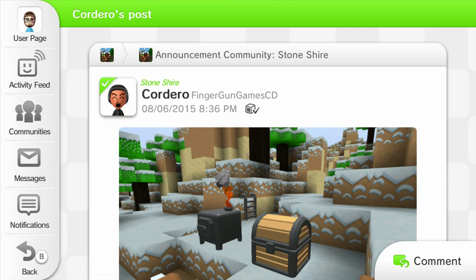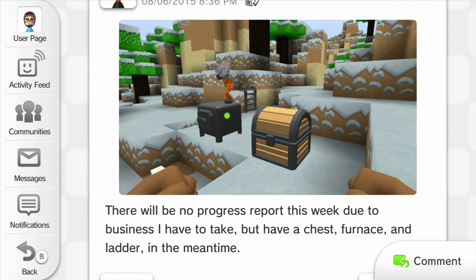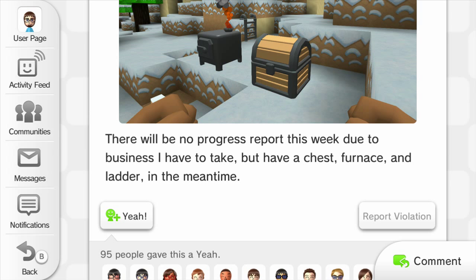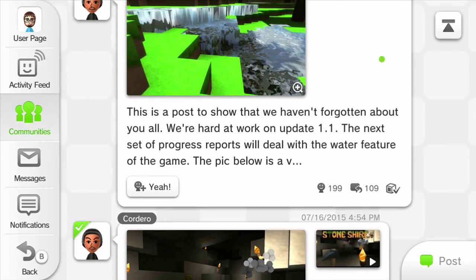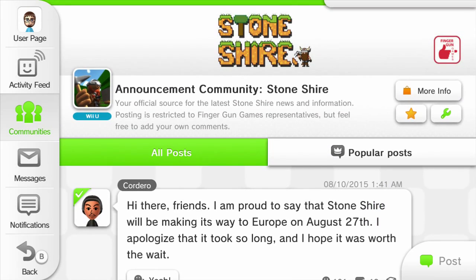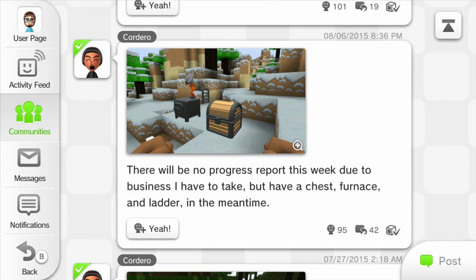Here's the chest, furnace, and ladder — there's the ladder right there in the back. The furnace has smoke coming out of it, which is kind of nice. I really like how the chest looks — it really stands out. About 95 people gave a yes on this post, and one of the others is almost 200, which is actually a lot more than I'd expect. It seems like the people buying this are keeping an eye on updates to find out when this new stuff is coming.